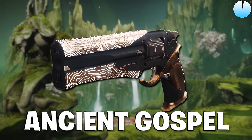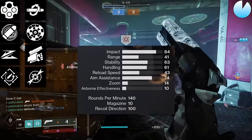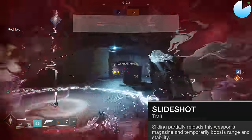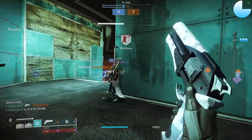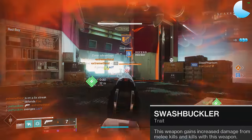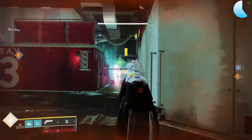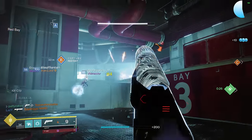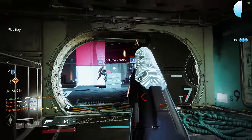Ancient Gospel is the Garden of Salvation's 140 RPM hand cannon. It has really juicy perks and pretty good stats for a 140. Slideshot is an incredibly good choice in the third column, giving a huge range boost on the first shot when sliding. In the fourth column, Rangefinder is excellent to stretch out effective range, and Swashbuckler can be nice for that 2-crit 1-body leniency after a kill. Rocking a Solar melee on any Solar 3.0 class easily gives you Radiant and Swashbuckler at the same time, enabling juicy two-taps.